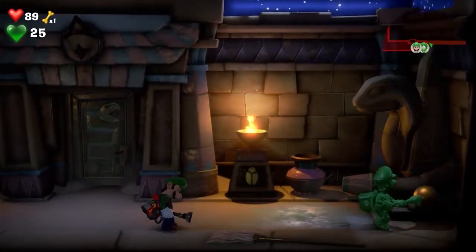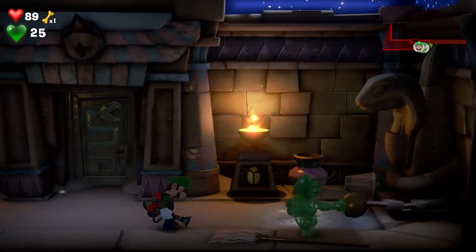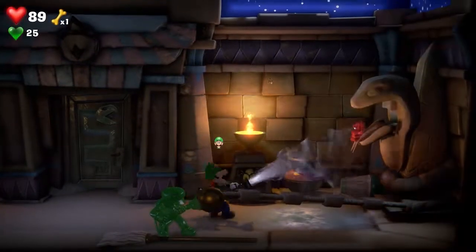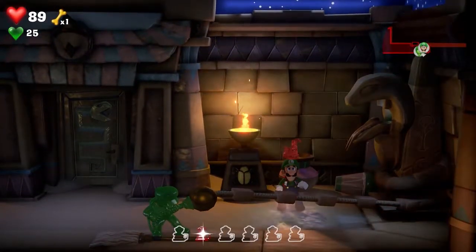Right before you enter the main room with all the sand and the big pyramid, come to the right side with this statue. Use Goo Luigi in order to pull the chain, then use regular Luigi to call down the gem.